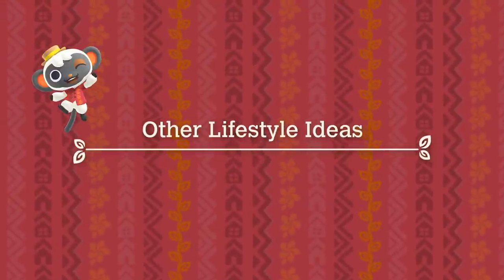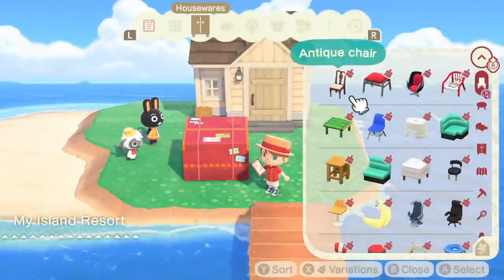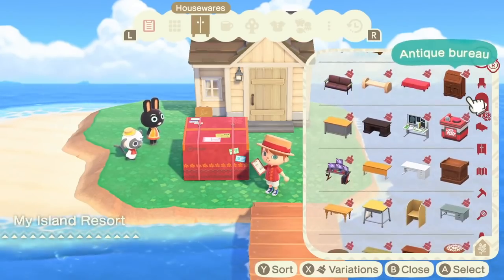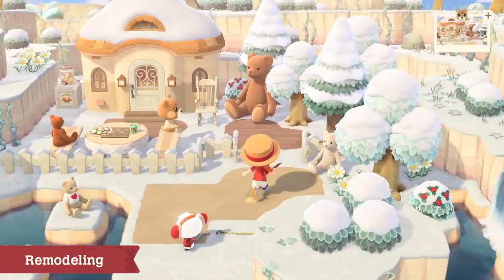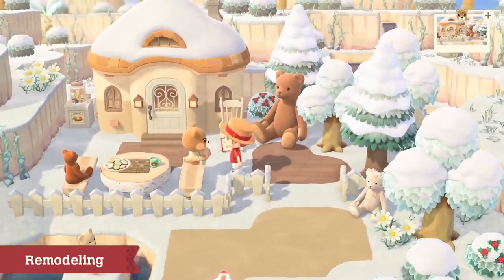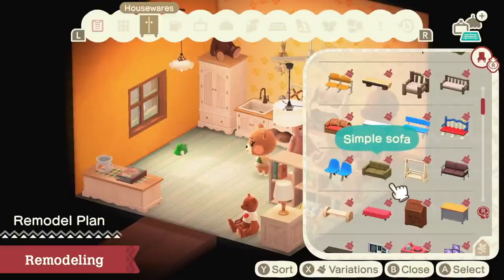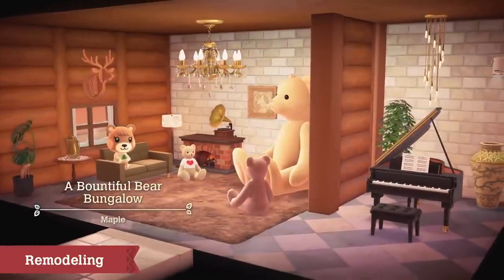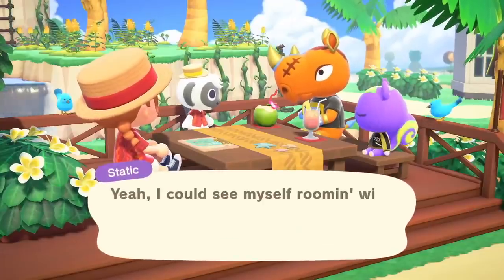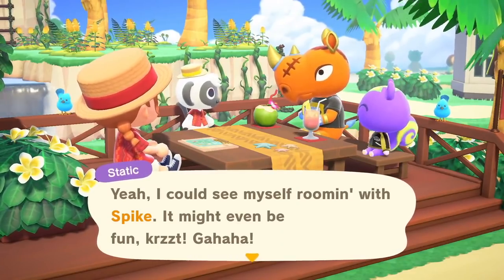And then the promise that we're going to be able to redecorate our own villagers' homes — all of those people who got villagers that were one of their first five can finally stop living in shambles, or those pre-made concoctions we've had all this time. You can redesign their homes completely and make them look better. I am so ready for that. I think this is something that's going to change the gameplay a lot on our islands.